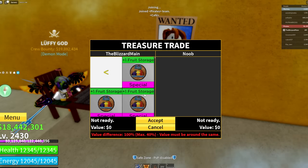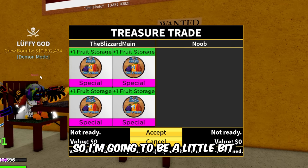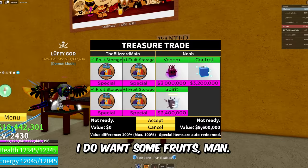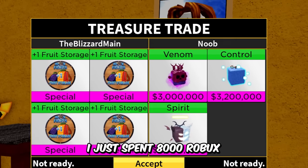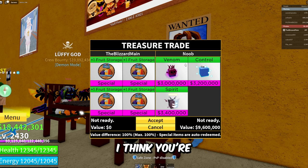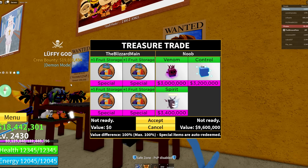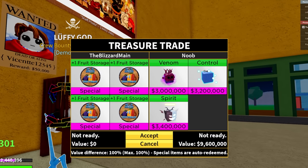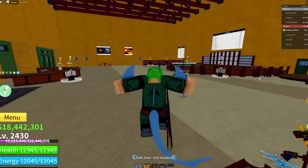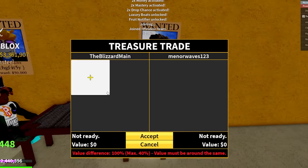We got some traders — Mr. Noob right here slapping in four fruit storages, down to the last eight, so I'm gonna be a little more picky. This guy's name is Noob and he's putting in Venom — but I don't think Noob is very fair to himself. You got Spirit, Venom, and Control — you're definitely not a noob. You got full hockey too, you're Tritons all hockeyed up. Unfortunately your trade is not good enough for four fruit storages, but you're not a noob.